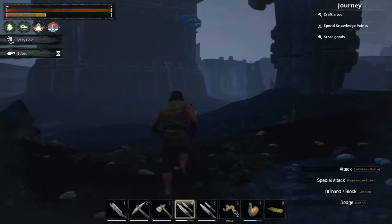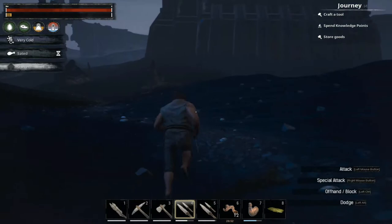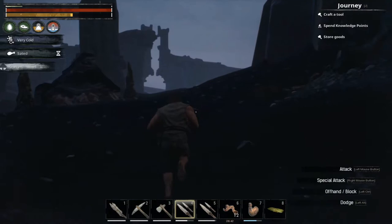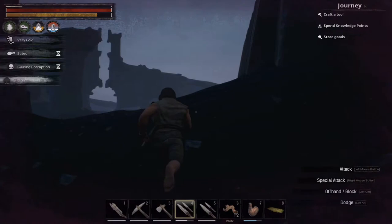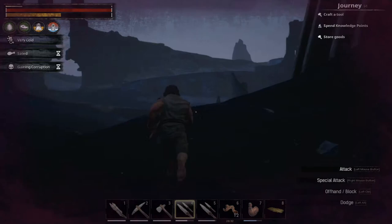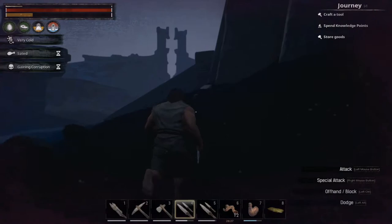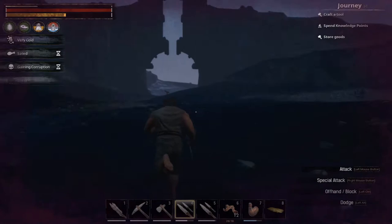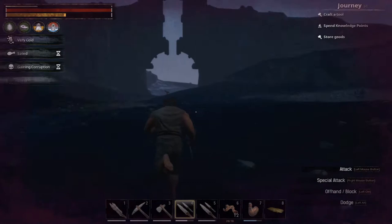Once you get to the center of the map, you're just going to run past everything. You don't want to fight it — they'll pretty much one-shot kill you at this low level. It looks like I have a couple skeletons on my tail here. Normally I stay a little bit away from this tower, as you can see you start gaining corruption when you're close to it. But here's your locked legendary chest — get your first legendary weapon at level 12!